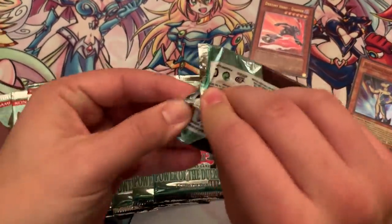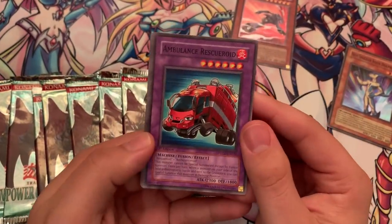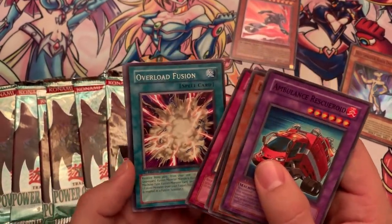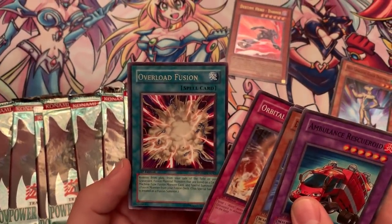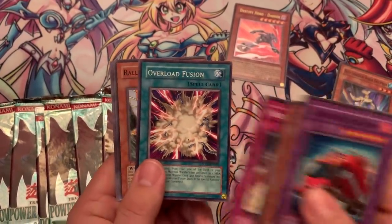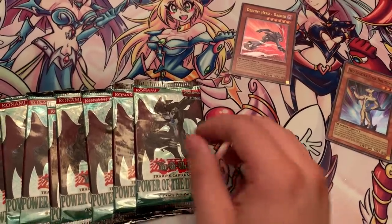We actually got an Ultimate Rare — very nice to see. Hopefully we can get the actual Ultra Dark Neos or Flare Neos inside. Ambulance Roid, Rescue Roid again, Fearmonger, Paths of Destiny, Orb of Bombardment, Overload Fusion — another card you definitely want to see as a rare inside here. Remove from play monsters from your side of the field and graveyard as fusion materials listed on a Dark Machine-type Fusion, then special summon. That's how you get Cyber Tech Overload Dragon.